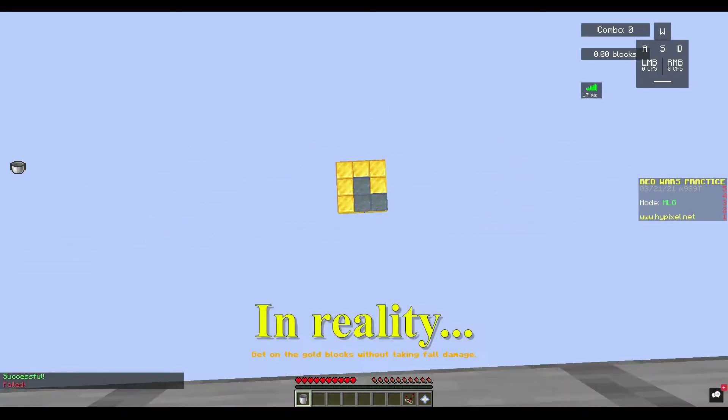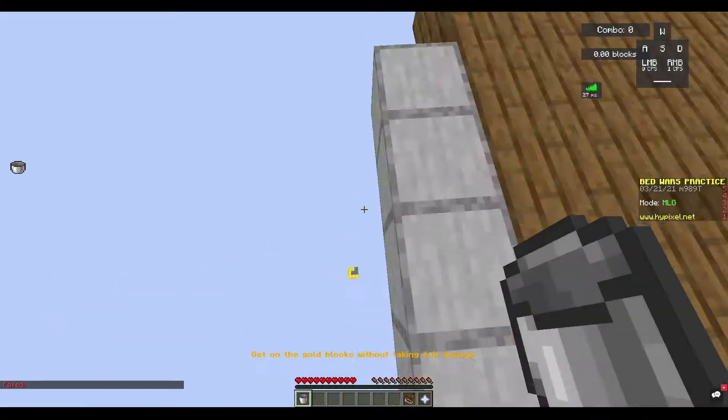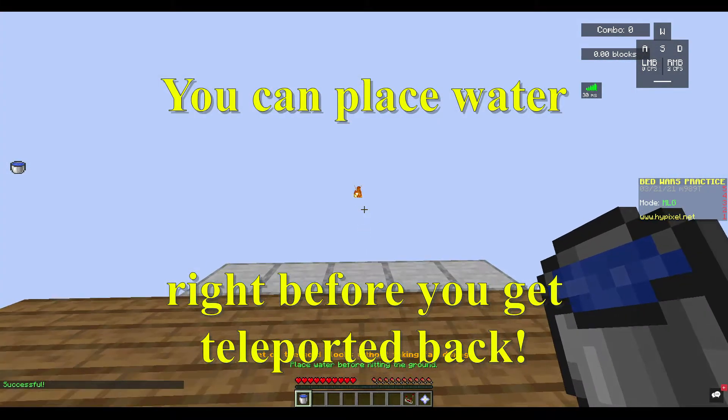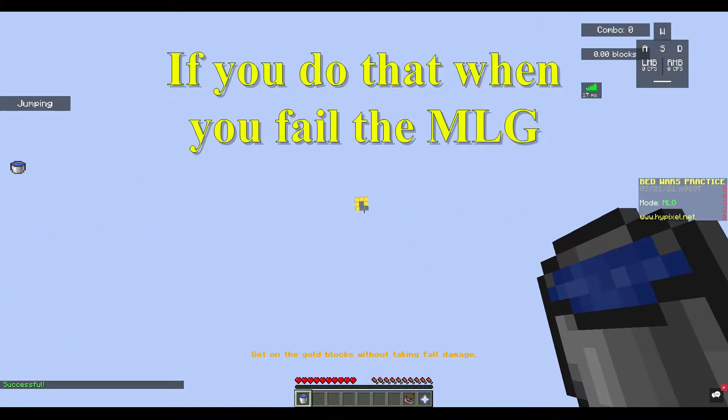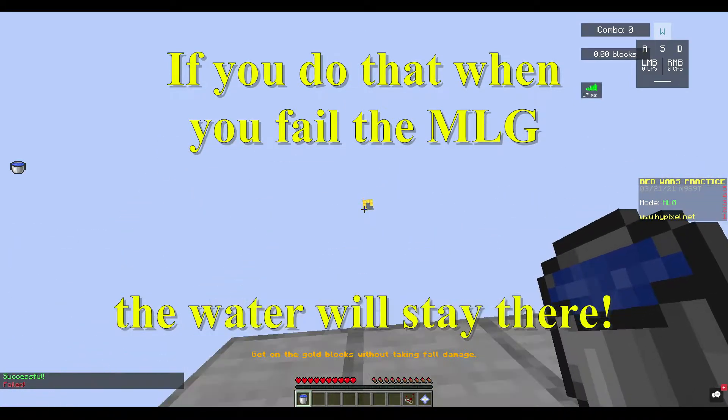In reality, this is ghost water. You can place water right before you get teleported back. If you do that, when you fail the MLG, the water will stay there.